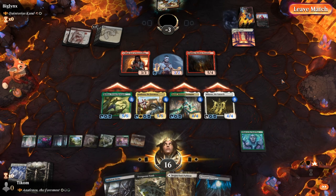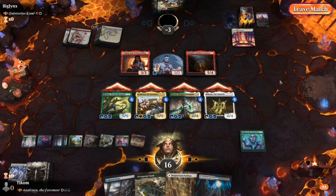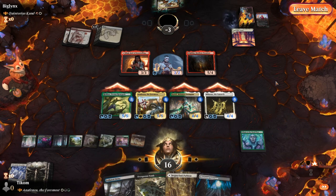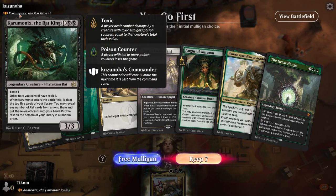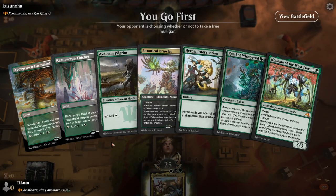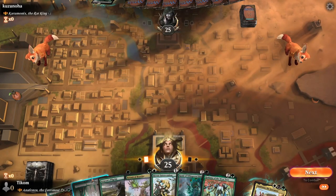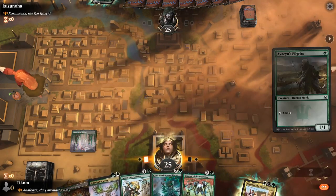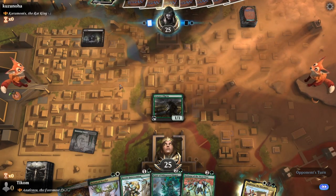Pretty nice first game. We went second and our opponent had a lot of removal spells for our creatures, but we overwhelmed him at the end. He didn't have enough card advantage and we closed out the game with our beaters. Our next game is against Karu Monix, the Red King — it's a red tribal deck, very straightforward. We definitely need some early game plays to beat that, but once we get a board established we should be fine.